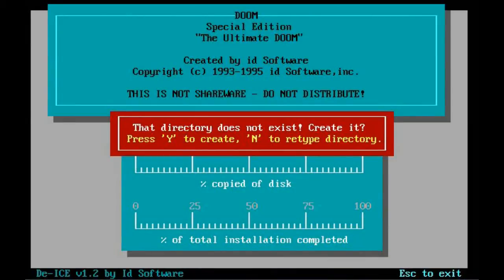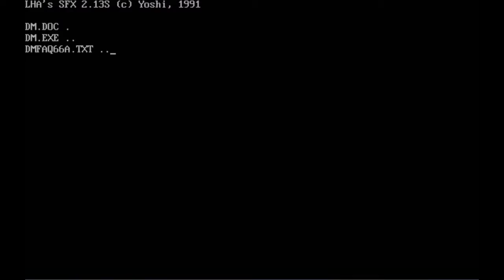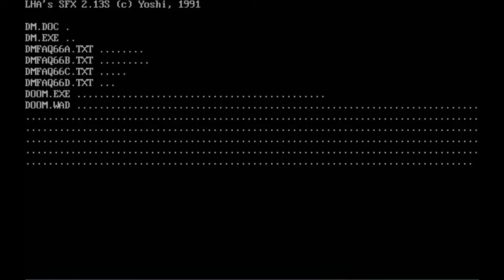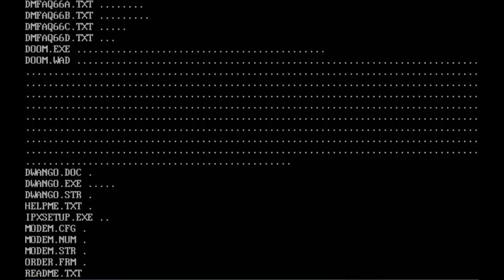First of all I have to install the Ultimate Doom. Self-extracting archives by Yoshi? Let's increase the speed a bit there. The extraction of the Doom 1 took about 3 minutes in real time and it's not that exciting watching those dots appear.